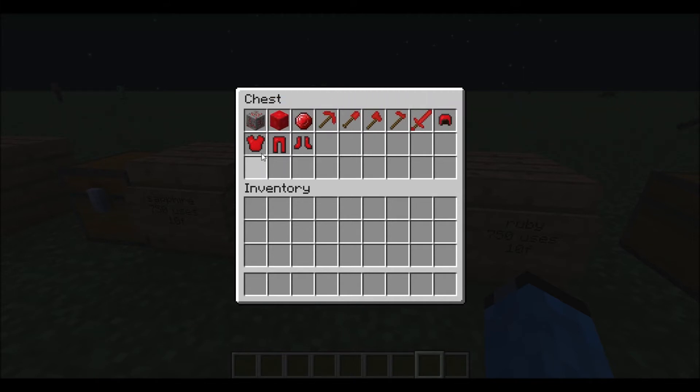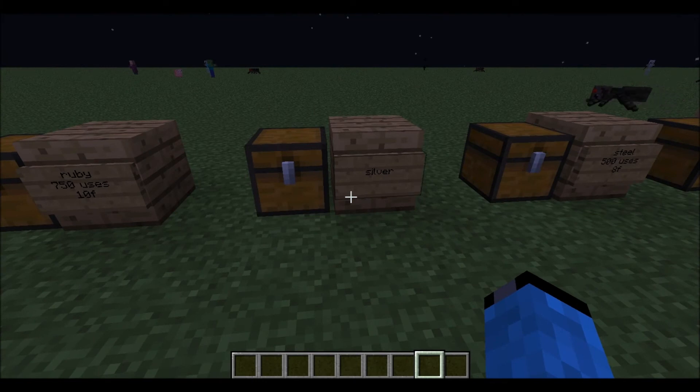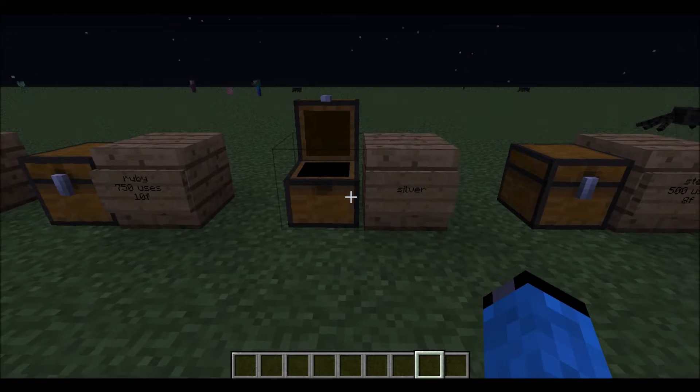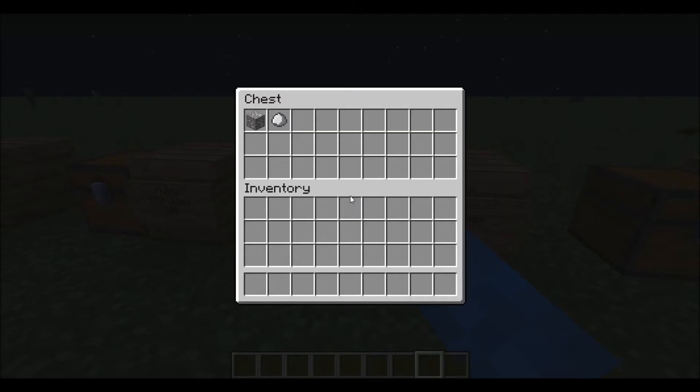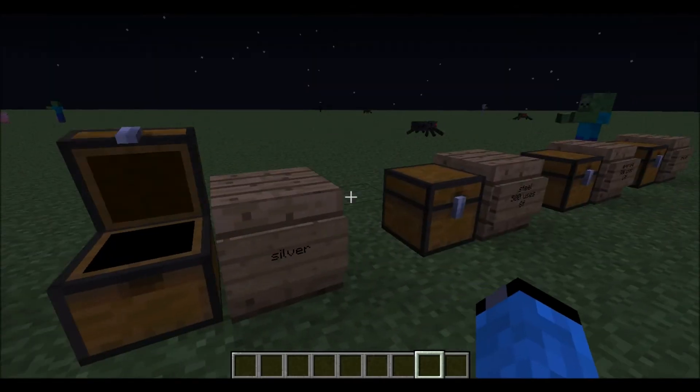You can make armor with ruby, but for some reason it doesn't look as shiny. Next is silver. Silver — you can't make tools or armor with it, so there's only a silver block and a silver ore. I'm still not sure what that's for.